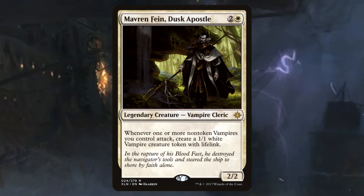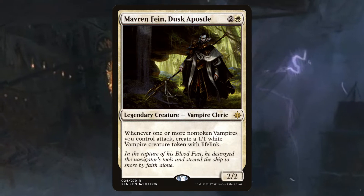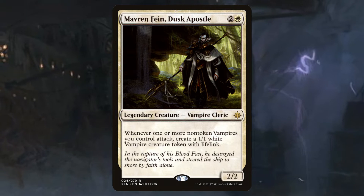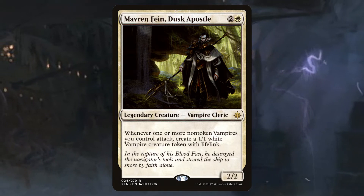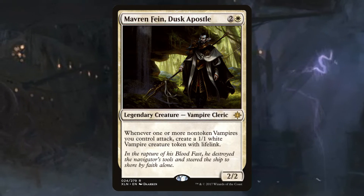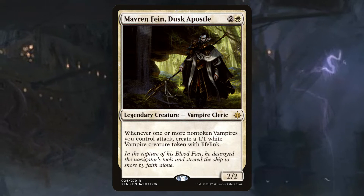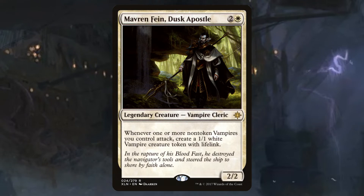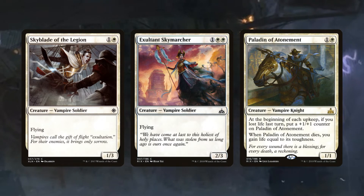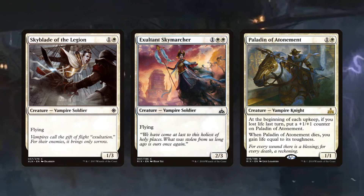Today we've got Maverin Fane. It's a white vampire — a 2/2 that costs 3 mana. It has: whenever one or more non-token vampires you control attack, you create a 1/1 white vampire creature token with lifelink. And if that wasn't enough, Maverin Fane also has absolutely nothing, so I hope that's enough. Maverin Fane rewards you by making up to a single 1/1 vampire token on each of your turns.